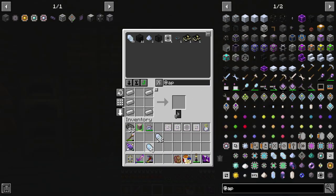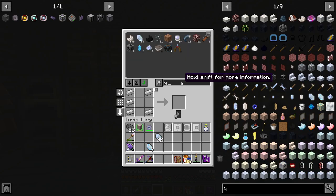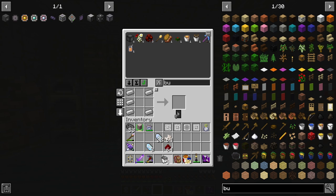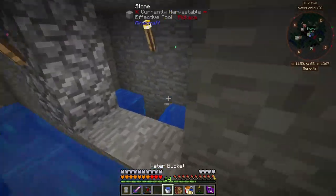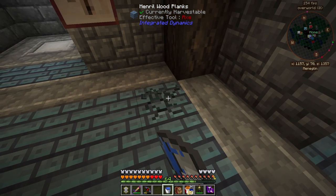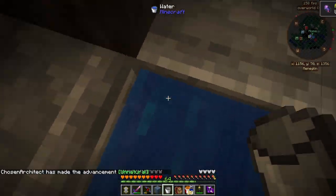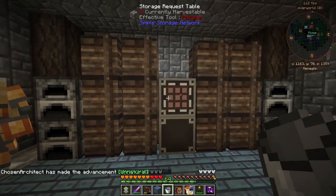Looking at the charger, it does require some Fluix, so you do need a little bit of charged Certus Quartz to get started. I've at least found one ore. You need regular Nether Quartz and Redstone, and then we need a source of water. Here I have a bucket — I'll go ahead and place a block of water right here, then throw the Redstone, the Certus Quartz, and the Nether Quartz in there. That should make us a tiny little bit of Fluix crystal.